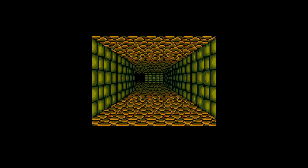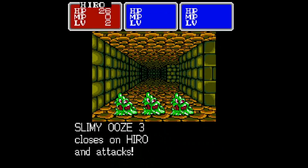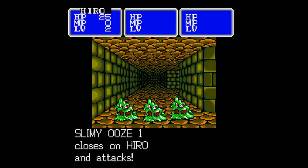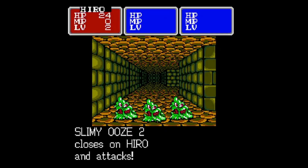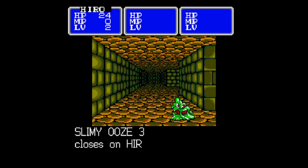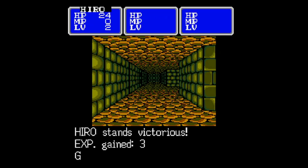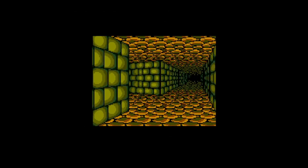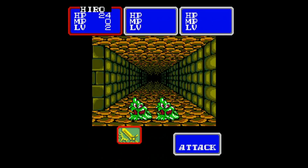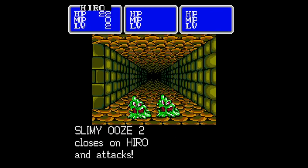I'm just wandering around here. That's a door. That door is what we need to go into to actually start really going through the plot of the game. Unfortunately, we can't access it yet, because we have literally nothing. At least this Slimey Ooze helps, because they're really easy to deal with. I'm just trying to get gold as well, because you need better stuff to really get moving anyway.